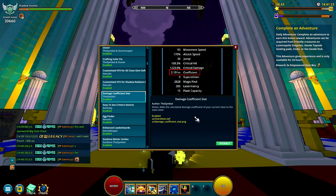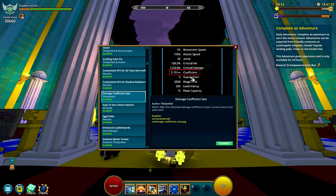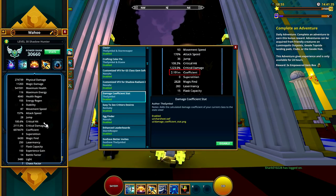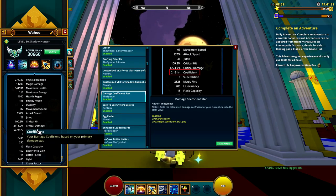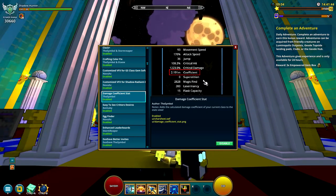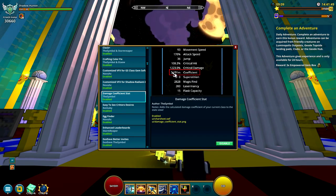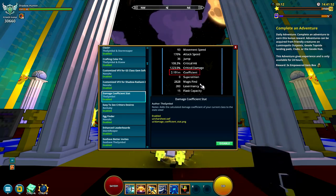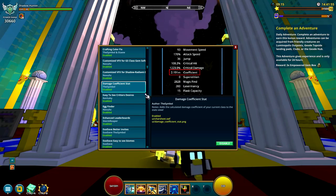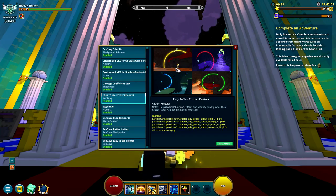Next is the Damage Coefficient mod. It's a nice thing to have and it's more of an endgame thing. If you have the Black UI mod, this mod is actually implemented inside that one, so you don't have to add it twice. You can go to your character screen and see it there. I just use it because I like the standard UI while still getting all the benefits.